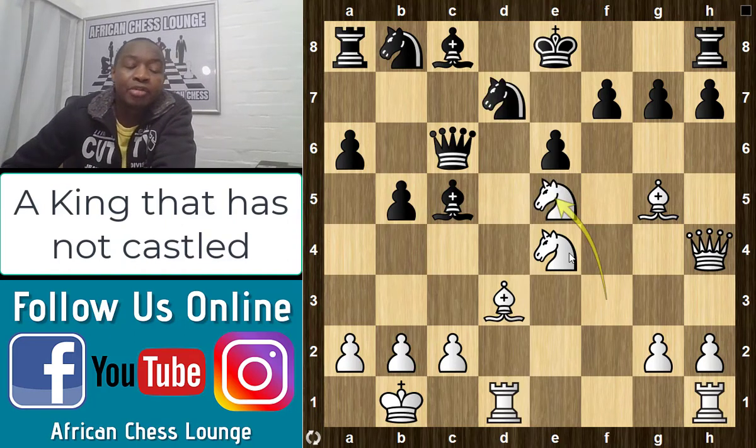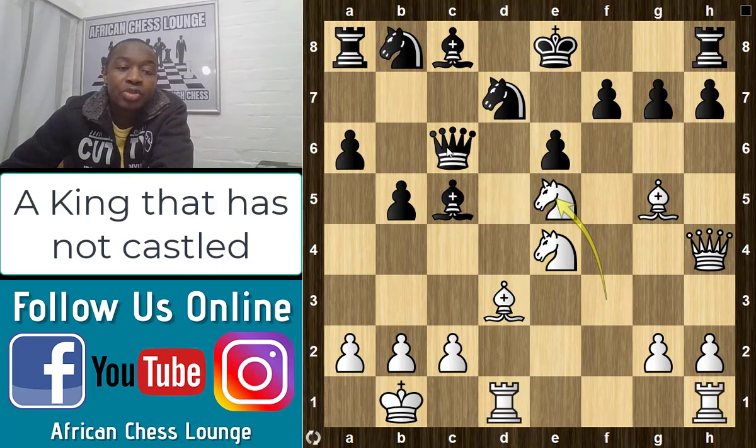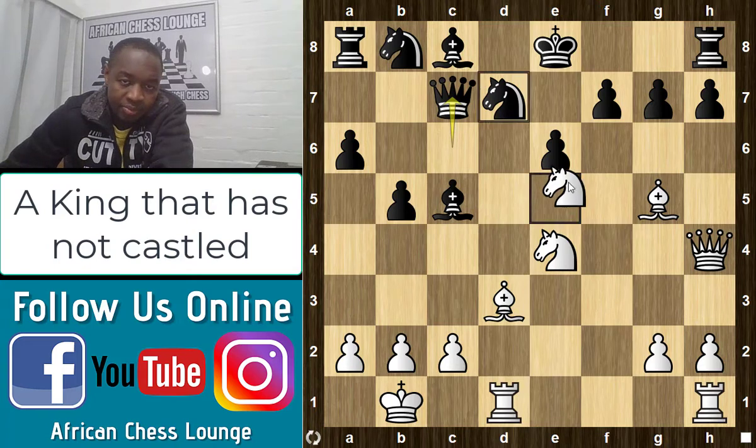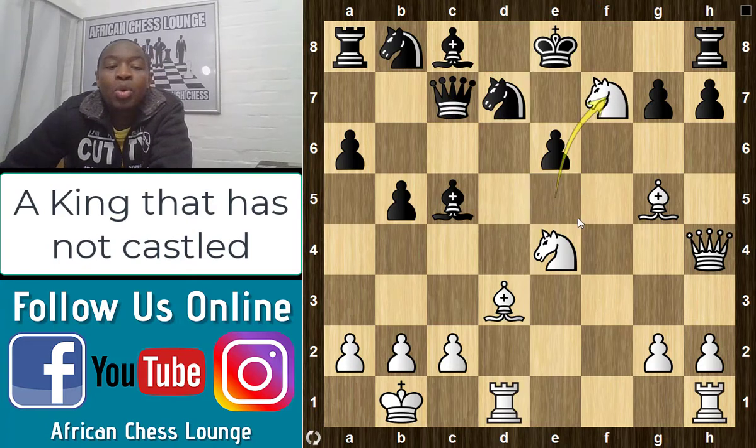After Knight e5, black cannot take the knight, so he has to play something like Queen c7. After Queen c7, white plays Knight takes f7. The reason white can do this is if you look at his pieces, the number of pieces involved in this attack is large. You can afford to give up material because most of black's pieces are not involved in the game — it's almost like white is playing with a few extra pieces.